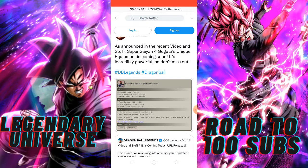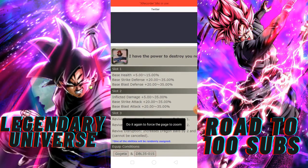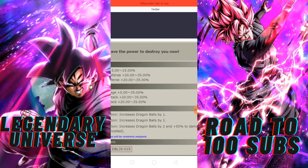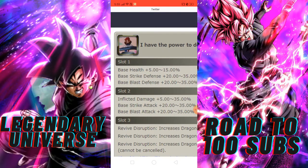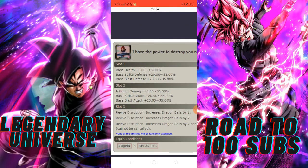People are saying this equipment is very powerful for Super Saiyan 4 Gogeta. This is a very strong equipment, and this is why GT is a very dangerous team. You can see it in the equipment image here — Gogeta is sitting here, which looks very cool.